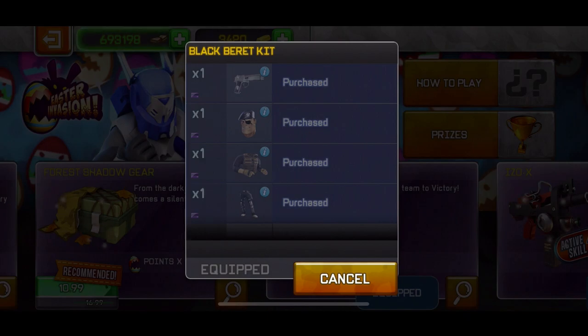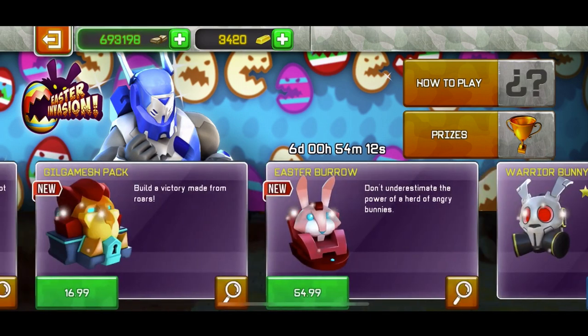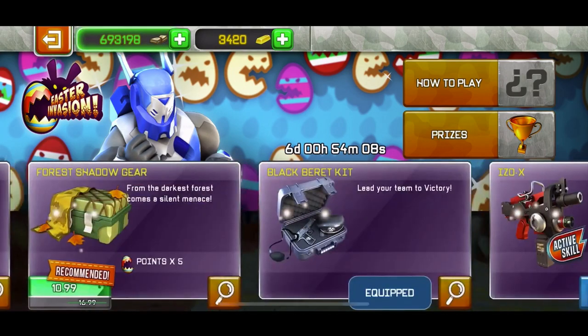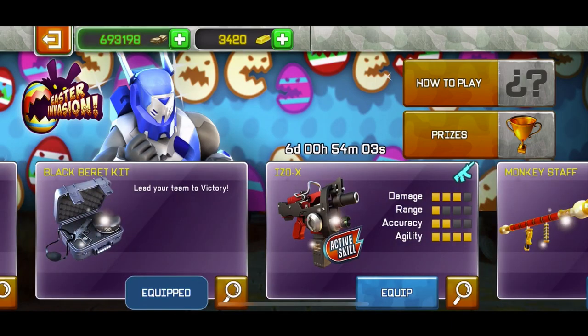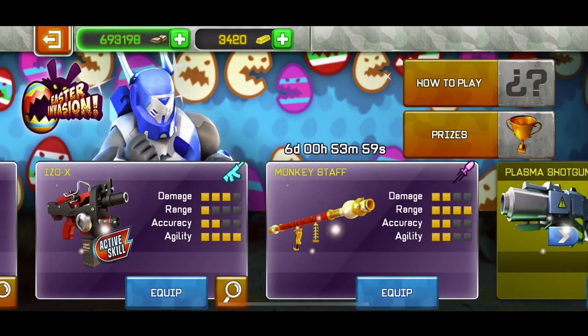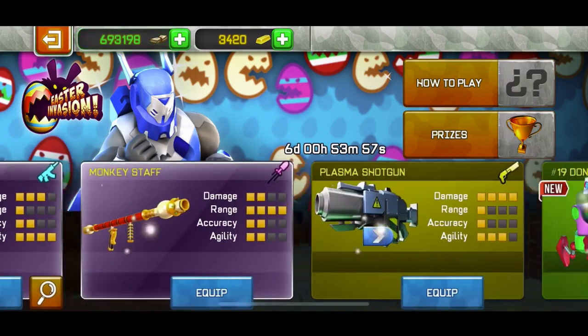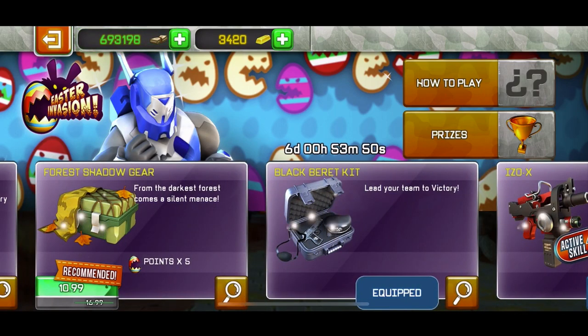Before we do it, I want to give you guys a backstory on why I'm reviewing this. Basically in my previous video, which is going to be in the description, I did the best bundle review of Trial 2 — the best bundles to buy. But it's only this that's a bundle; the rest are weapons, because Trial 2 came with new offers. Trial 1 was these offers and some other stuff, and now with Trial 2 they released these weapons. So I reviewed the monkey stuff and the ISO-X, and now I'm going to review the last new offer, which is the Black Barret kit.